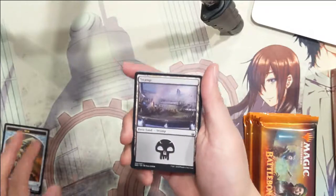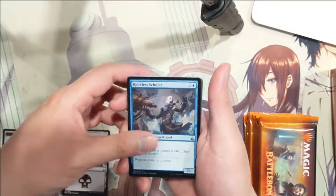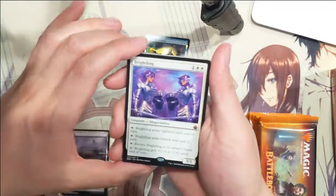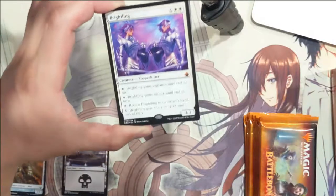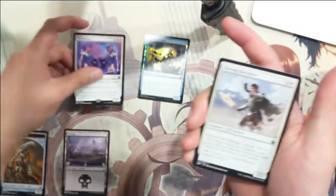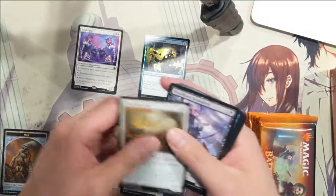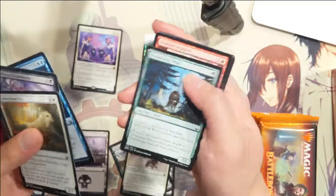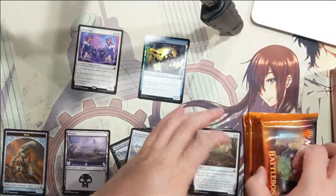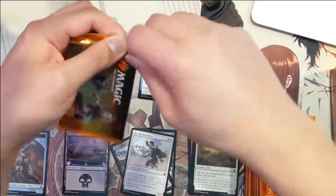All right, let's do this. We do have a foil Reckless Scholar — draw a card and discard a card — and then Braeling, interesting card. We do have one mythic already, let's just see if we have anything else interesting in here. Nope, all right.